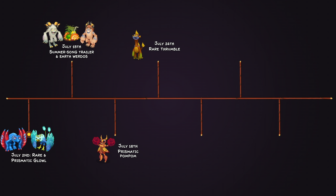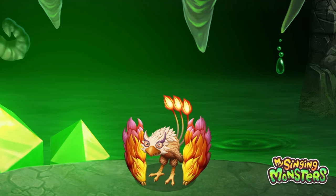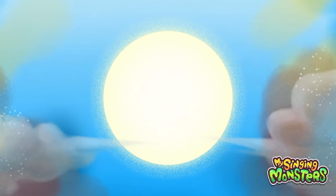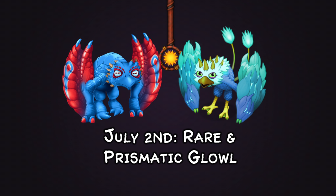Moving on to July — we're now halfway through the video. On July 2nd we got Rare and Prismatic Glow, a joint release between Dawn of Fire and the original game. We've never had a joint release for both games before, so this was a really cool moment. The teaser showing the My Singing Monsters logo for Cave Island and then flipping to Rare Glow was just such a cool moment as a die-hard My Singing Monsters fan.